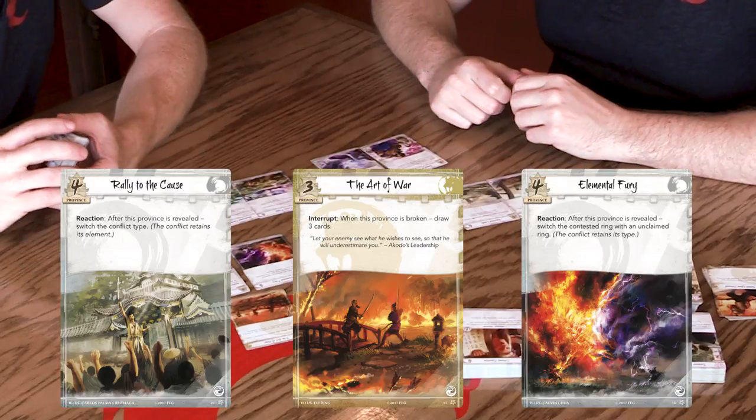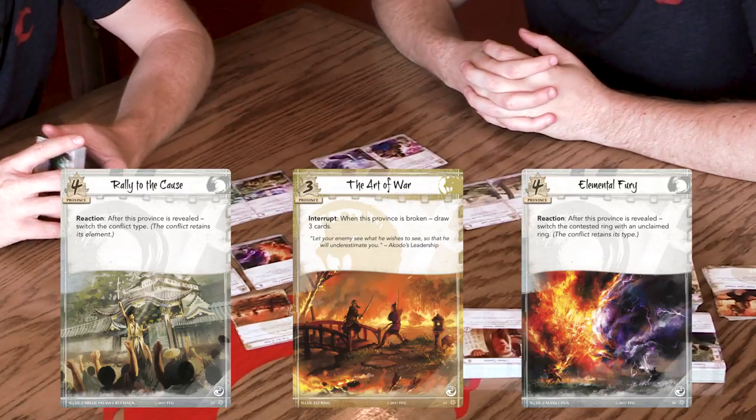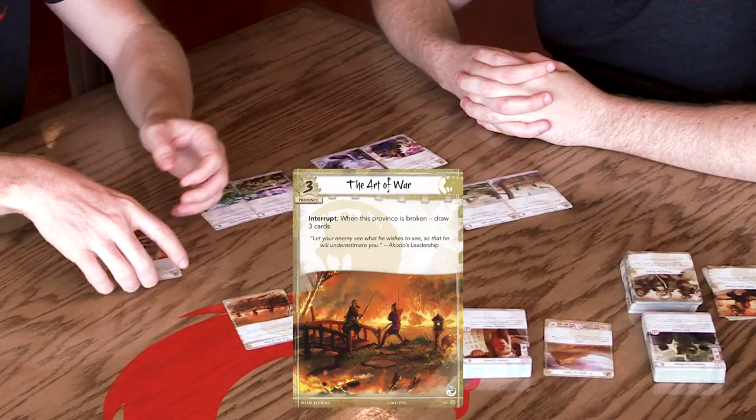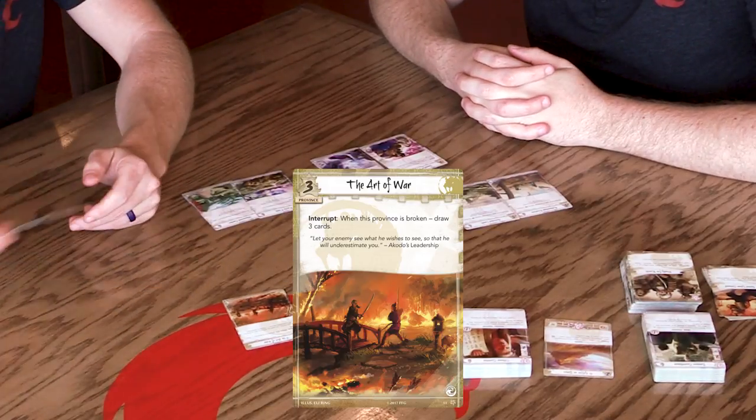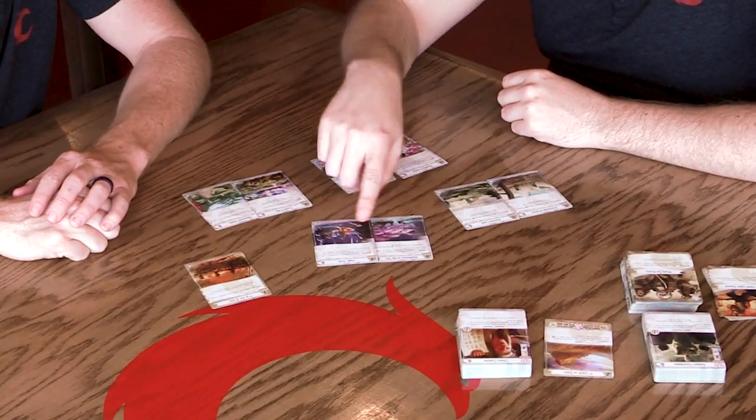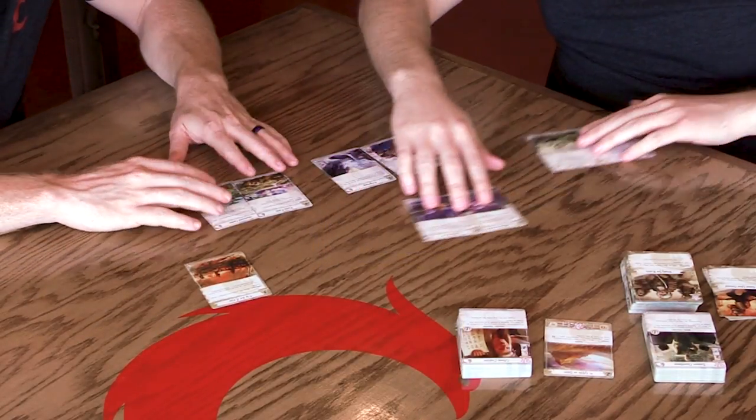For the water slot, out of the core set I'd just choose the clan province — it's special, and we're just trying to get to the table. Let's move to earth, which is the next good consideration. You have to put one of these provinces under your stronghold, and it's very common for the earth one to go there. Out of the core set, Ancestral Lands gives you plus five military or political strength when it's being attacked, and Transposition gives you an extra five military strength. A really suggested tactic is to choose the one you're weaker at — so in this case, Lion is weaker at political, so use Ancestral Lands and put it under your stronghold.